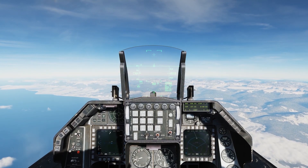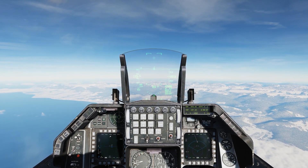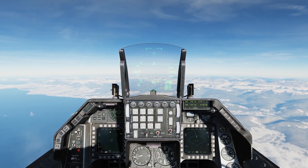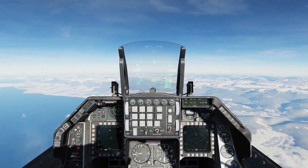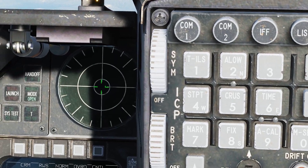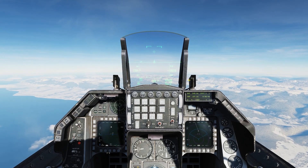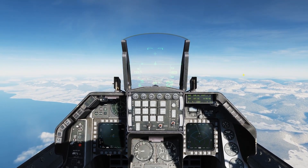Sometimes, for example, you get a MiG-29 RWR warning. It doesn't necessarily mean that the radar signature is the aircraft that's pointing at you. A MiG-29 radar is equipped in a lot of aircraft out there. It doesn't necessarily mean that when you see a 29 on your RWR, that that aircraft is a MiG-29. It might be something else.